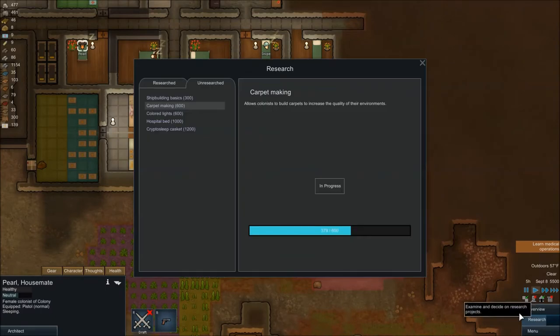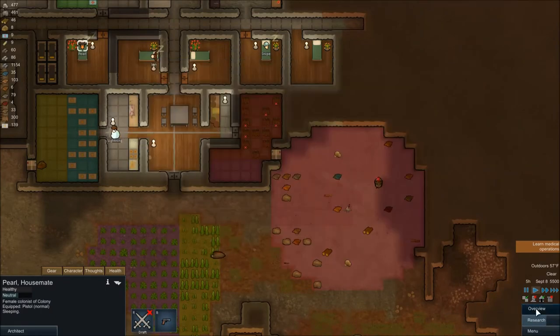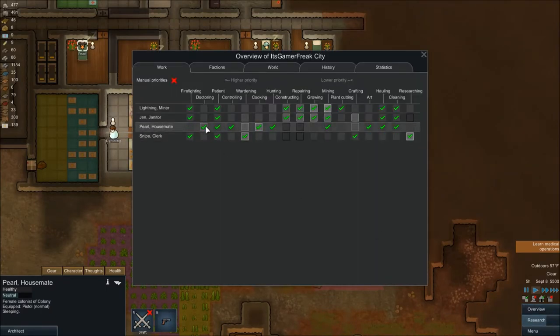So what I'm going to do just for the purposes of the video is I'm going to unselect everything but hunting, so that she will just immediately wake up and after she eats she should start hunting.